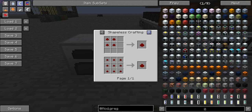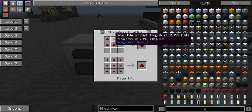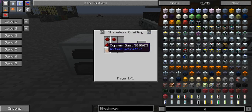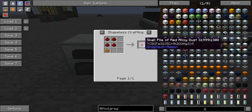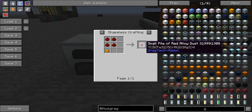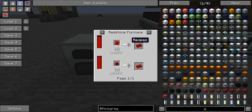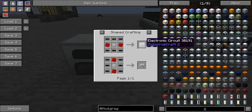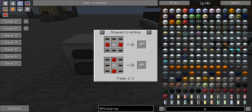Red alloy ingots are made similarly to how you'd make them in Red Power. You need to make red alloy dust: small piles of red alloy dust are made with four redstone and one copper dust, which equals three small piles. Three batches make nine, four batches make twelve — so about eight batches will cover your first couple of circuits. Two plates means four ingots worth of material.